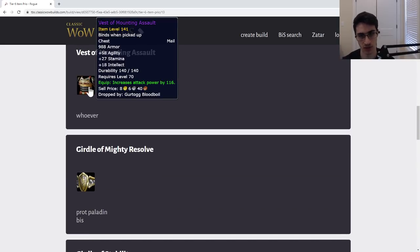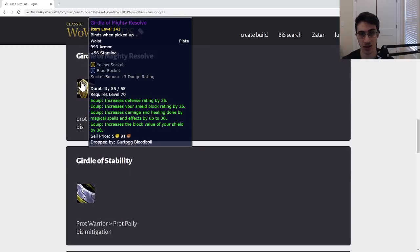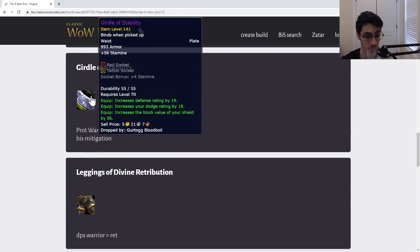Next, the Belt of Primal Majesty — this is the healing haste belt. Druid prio, Druid before Shaman before Paladin. You could potentially give this straight to a Shaman before the Druid if the Druid's haste situation doesn't need it, but I think that'd be a mistake generally speaking because your Shaman has a mail alternative as well. So Druid before Shaman before Paladin.